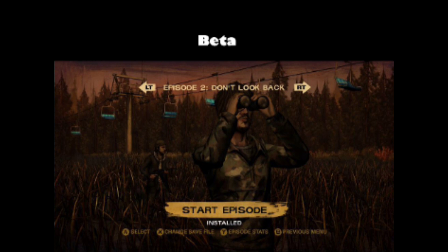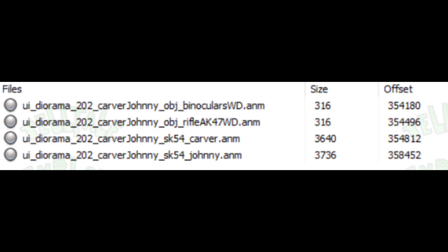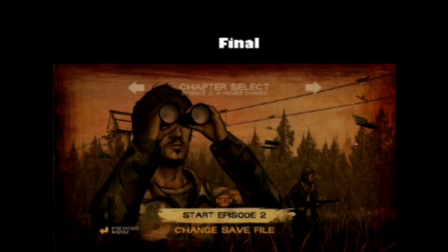Here we have the Episode 2 beta slide, which in beta was supposed to be called 'Don't Look Back' instead of 'A House Divided.' The beta version is basically the same as the one in-game except it is more zoomed out. You can also see the original files for Carver and Johnny — originally Troy was going to be Carver, but then they changed the model to the one we have in the game.